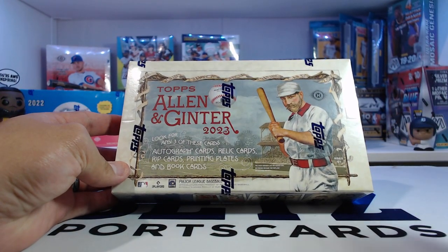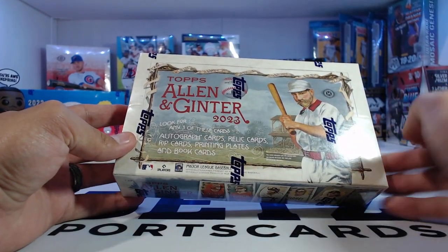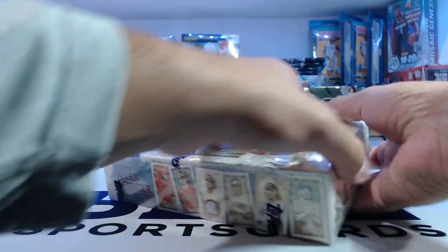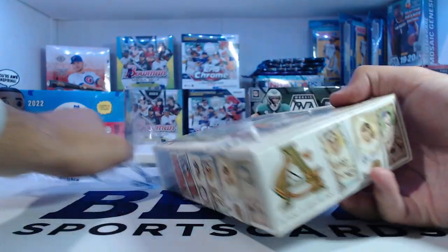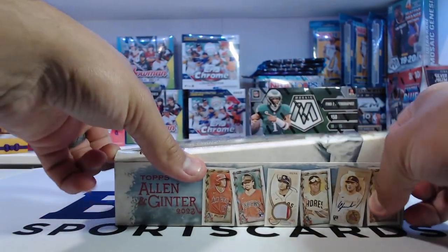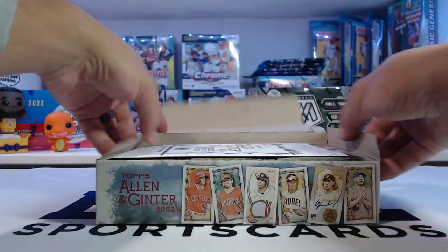In here you can find autograph cards, relics, rip cards, printing plates, books, cuts, a lot of celebrities, majority baseball I would say, there's minis, weird cards, everything and anything.